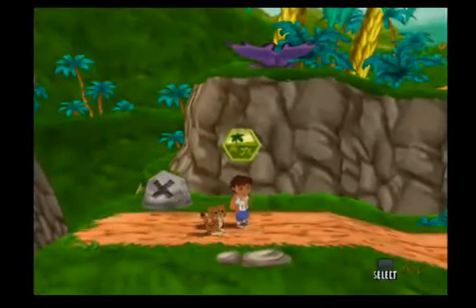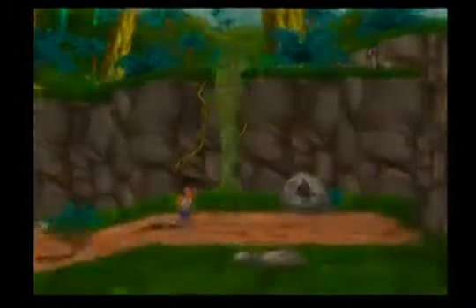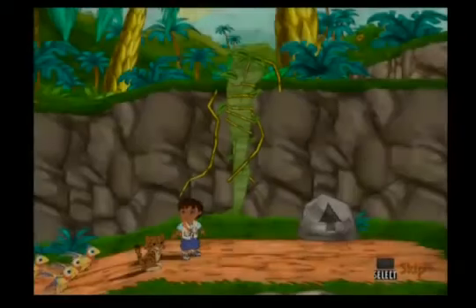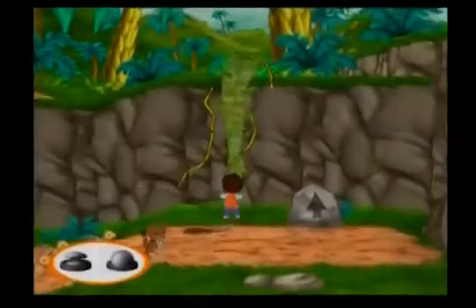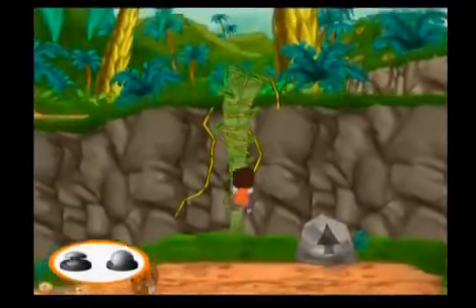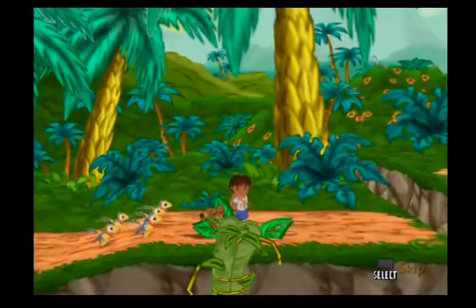We earned a prehistoric rescue patch! I can climb up here using this vine — press the X button when I'm in front of it, then move the analog sticks up and down to help me climb. To go down when I'm at the top of the vine, press the X button and I'll slide down.